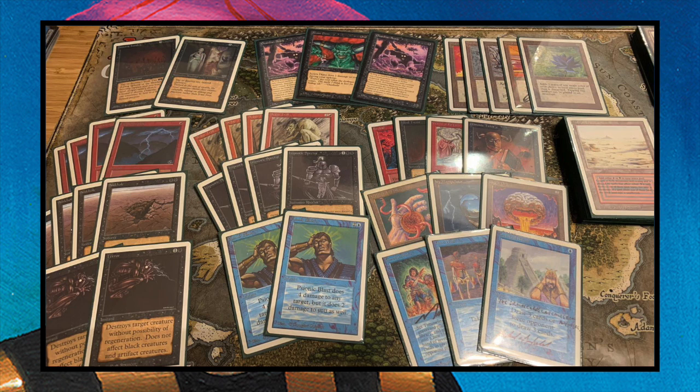Looking at the left, we see some pretty good instant spells — two Terrors and four Lightning Bolts, which is pretty strong. Of course Terror is not going to be as great against me because I'm playing artifact creatures, and Terror doesn't work on artifact creatures, so he'll probably board those out after game one. We also see four Sinkholes, which is pretty painful for my deck since I'm playing with Tron.